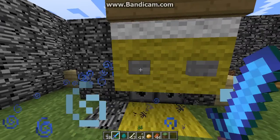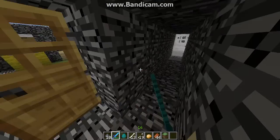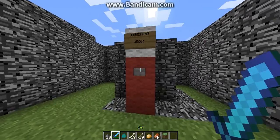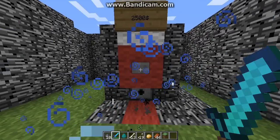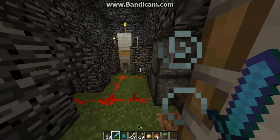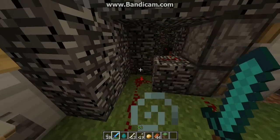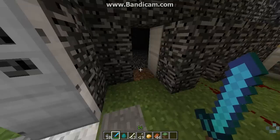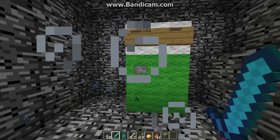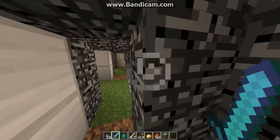Stamina. Nom nom nom. Delicioso. Juggernog. Yeah. This is not a recreation of any map. This is a power box in here. This is just my map — my zombie map. If I made a zombie map, this is what it would look like.